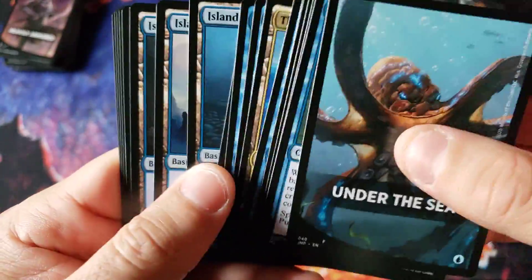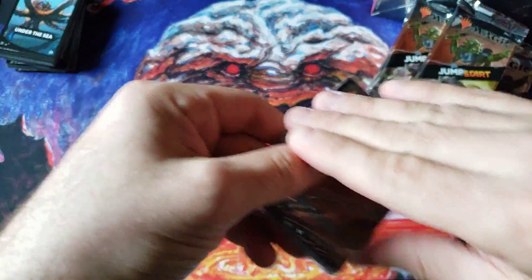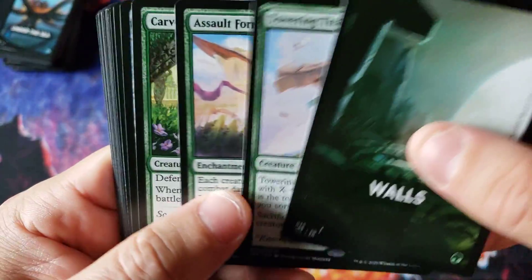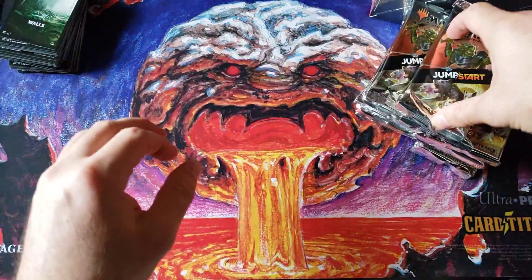Big old Whale and a Whelming Wave, so at least that one has two rares. From what I gather, this second wave — the quantity of people getting misprints is extremely low compared to the first time around. Big old Towering Titan, Assault Formation — very, very nice one on that one. There's a nice pool on that wall pack.